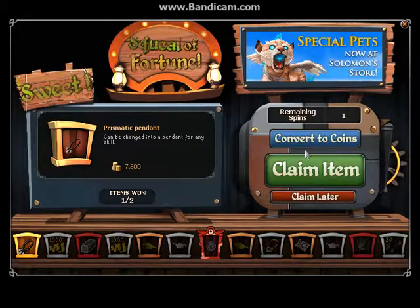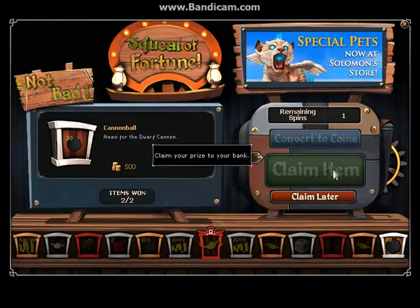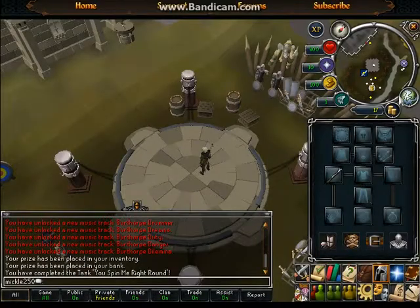A lamp for any skill — awesome. And then we get 30 Cannon Balls, nice right off the bat. Perfect, some good money, because Cannon Balls are about 500 coins each.